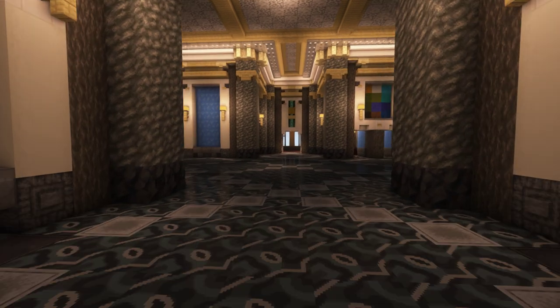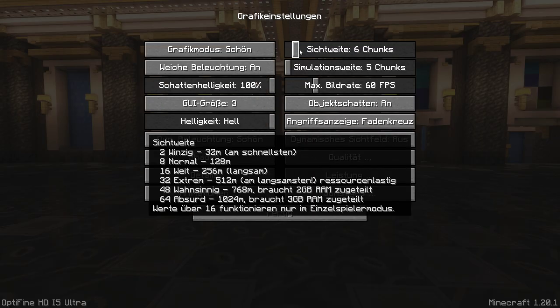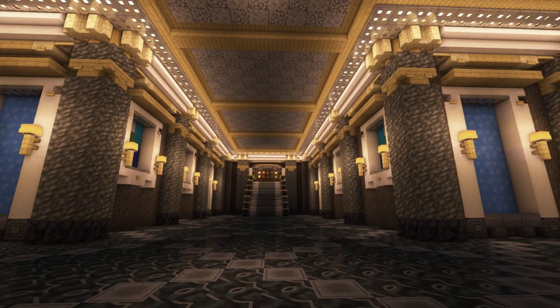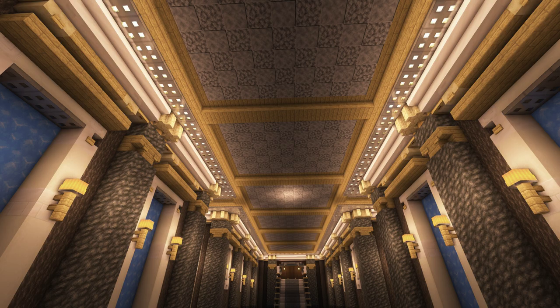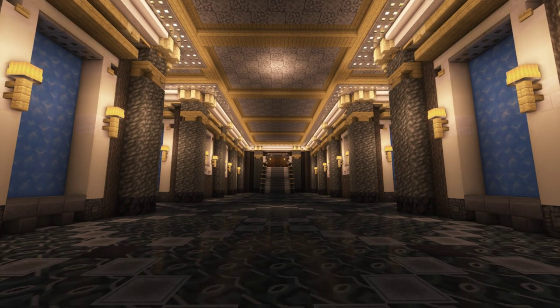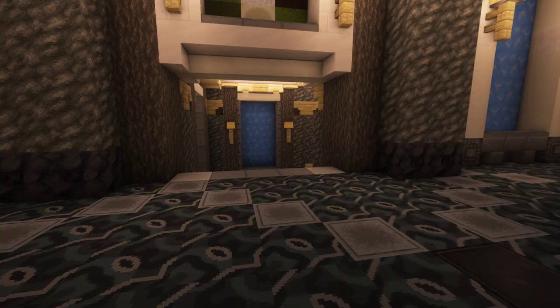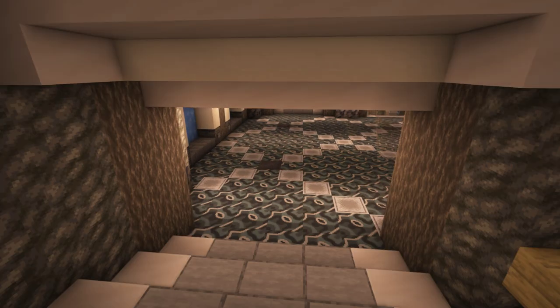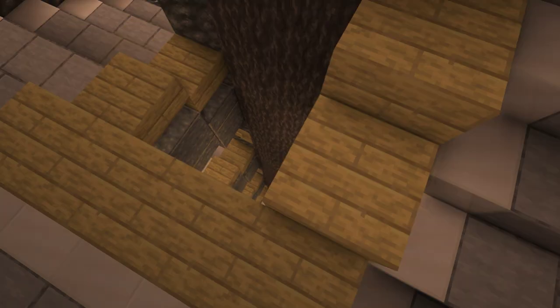Here we have the staircase — I'm sorry that it lags so much; I'll turn down my render distance a bit. That's the staircase, and as you can see this isn't Art Deco — this is Neoclassicism. You will see these types of ceilings, these square-looking ceilings, over and over again in here. There are also elevators, and the actual staircase is here, where you can go through the decks.